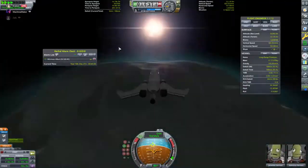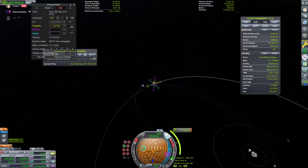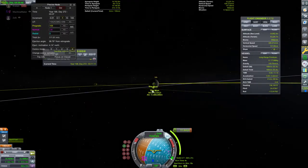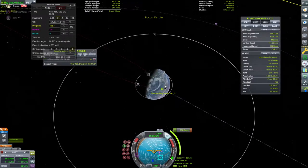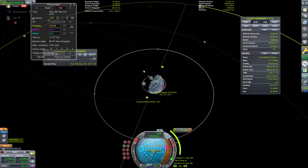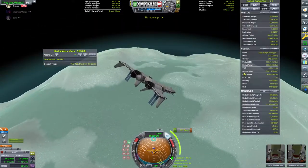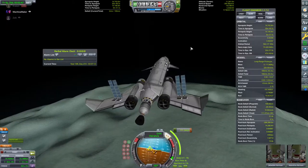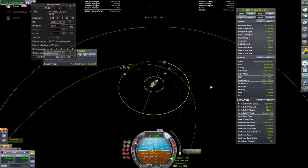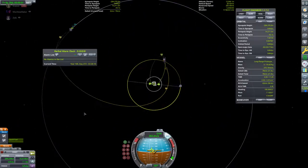Now we're just time-warping to a more suitable transfer from Minmus to the Mun. Pretty much the same story, but it was much easier to get an equatorial orbit — and as you can see, it worked so well that it would have taken us straight into the ground. So here we've just gotten it to give us a 56-kilometer periapsis at Kerbin, which would be plenty to do an aerobraking pass. Now skipping to the ejection burn from Minmus, finalizing and refining it using the RCS thrusters to make sure it was much more precise.